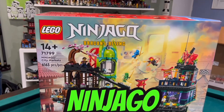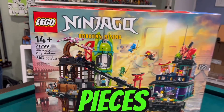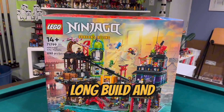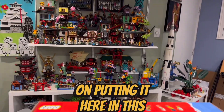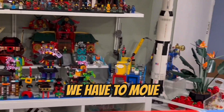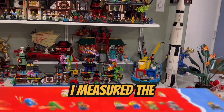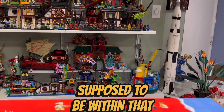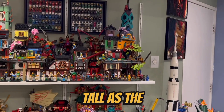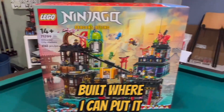Today I'm gonna build the Ninjago City Market, which is 6,163 pieces — it's gonna be a big one, a long build. I'm planning on putting it here in this spot, so I'm gonna have to move this temple. We'll see if we have to move the Monkey Kid set. Hopefully it fits — I measured the height and it's supposed to be within range since it's not as tall as the gardens. We'll see after it's built where I can put it.